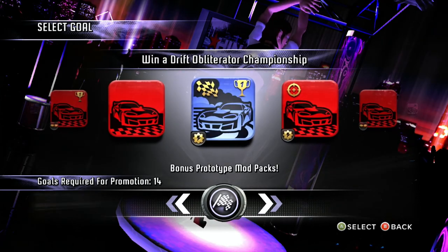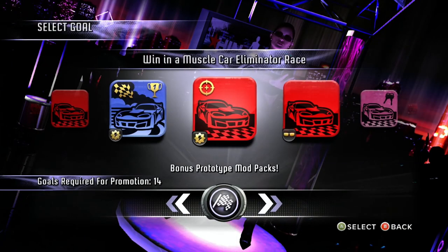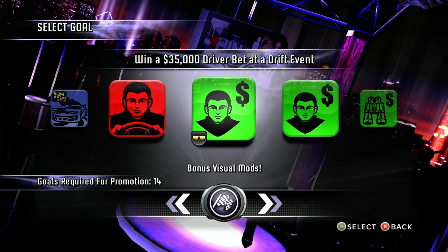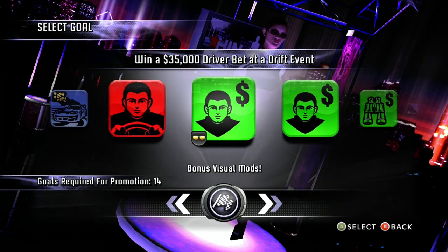Let's go into a Drift Obliterator Championship right off the bat. Start off with the Drift. We can get two prototype mods unlocked. So when we get to the next league, we'll have one available to unlock extreme nitrous right off the bat. Who are we supposed to do a driver bet against? Win a $35,000 driver bet at a Drift event against Bobby Sawyer — so I'll just bet against him.